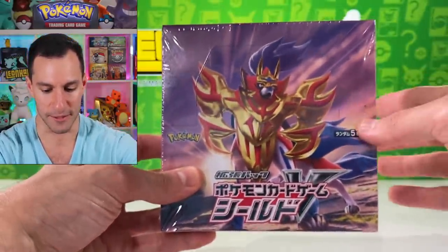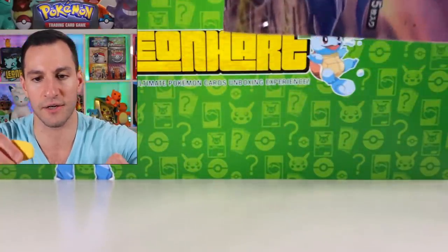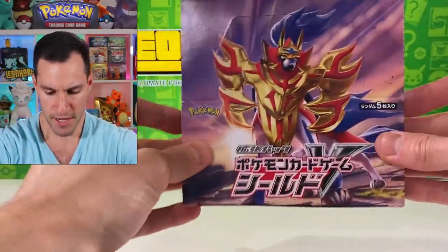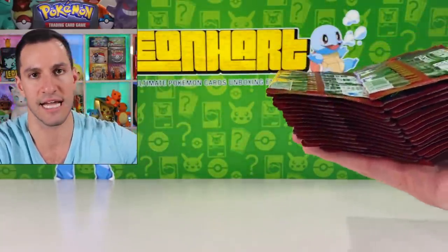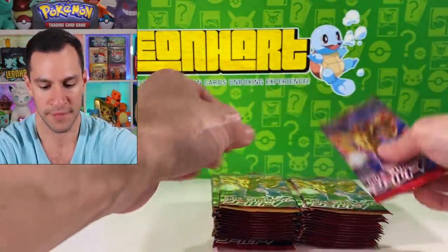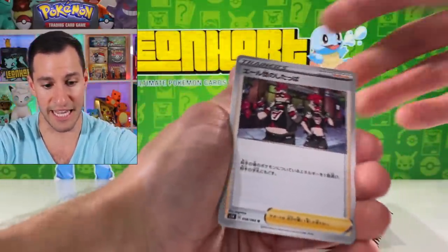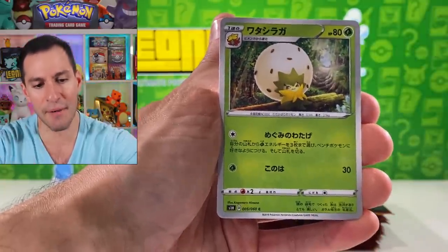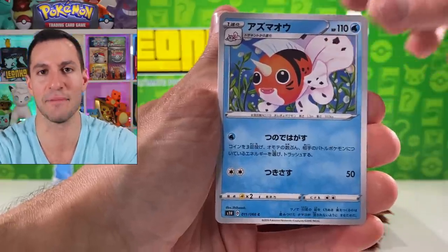Now we are getting into Shield! This box has the Quick Ball secret rare that you want to pull and Marnie full art hyper rare — those are the cards I was told are the ones you want. Let's get into the actual box. Question of the day — who is your favorite legendary, Zamazenta or Zacian? This set does have extra Pokémon that Sword didn't have — like Team Yell Grunt. Not the biggest fan of them because Marnie has been very very nice.